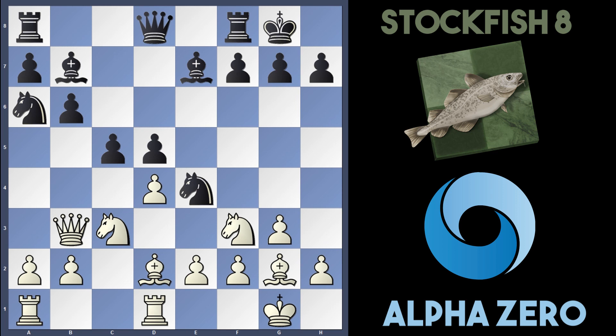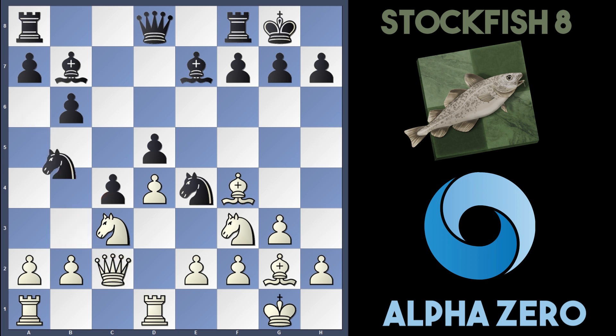In the game though, AlphaZero played Bishop f4 rather than take the pawn, rerouting the bishop to a much better square. Now the rook is also unleashed against the Queen. But Stockfish boldly blocks the position with c4, attacking AlphaZero's Queen, so they retreat it back.